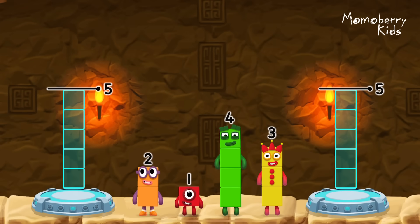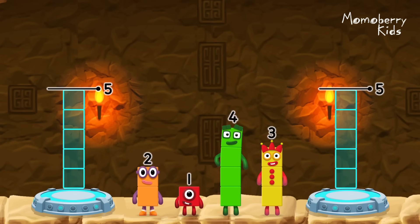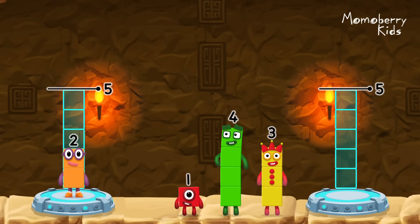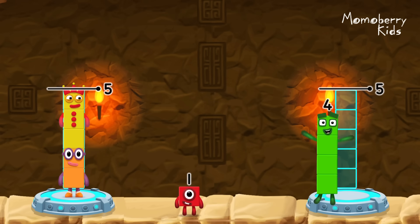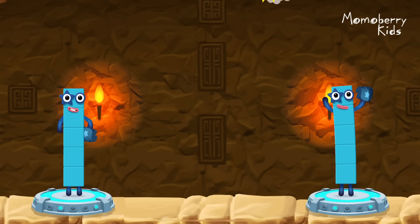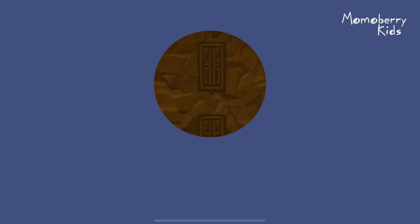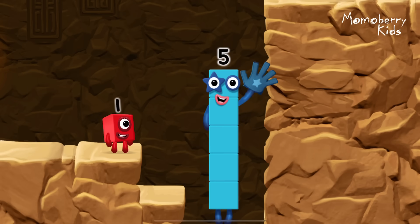Share the number blocks evenly to make two groups of five. Two, three, four, one. That's right! Two plus three equals five. Four plus one equals five. Five equals five. High five! Yes, you got it!